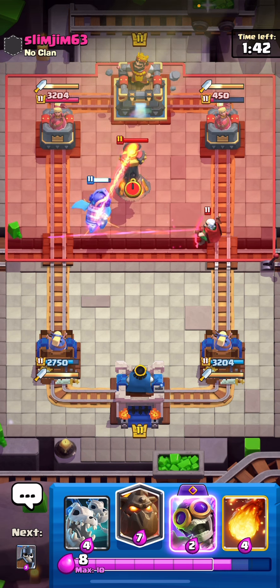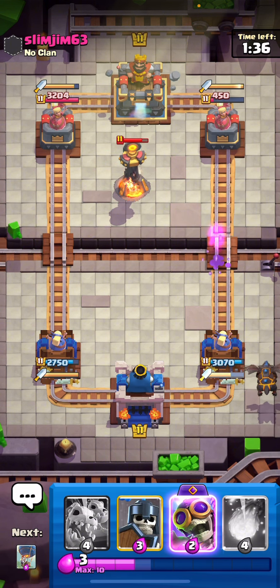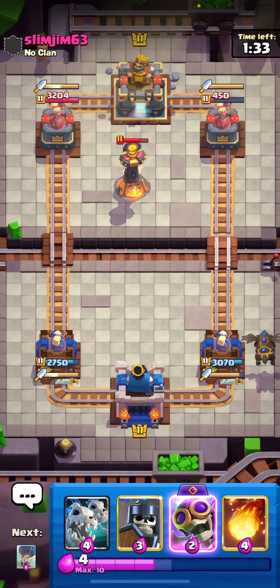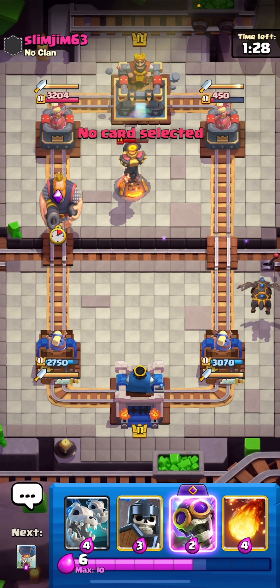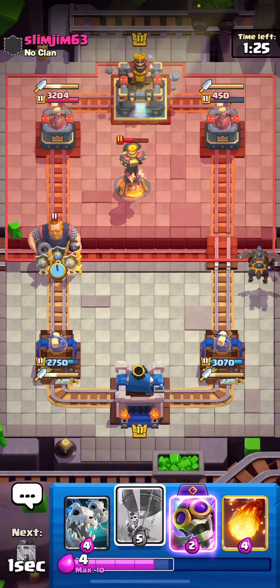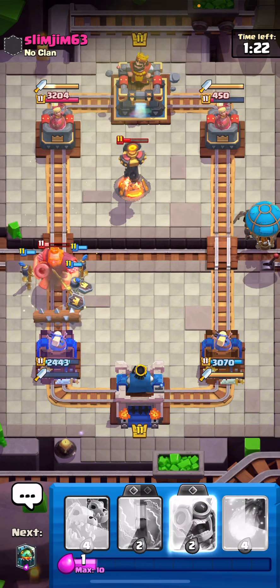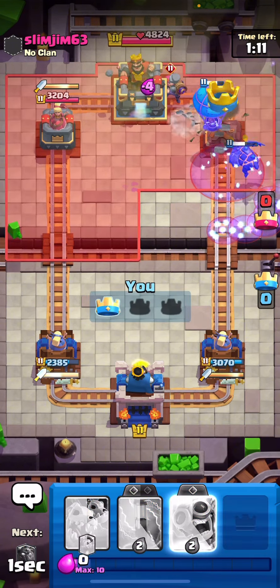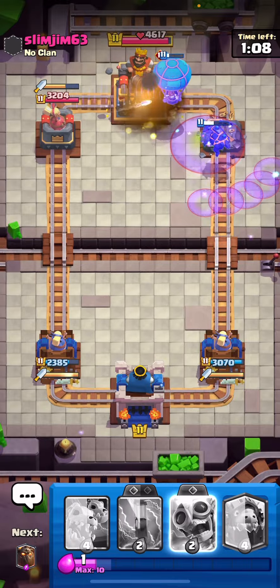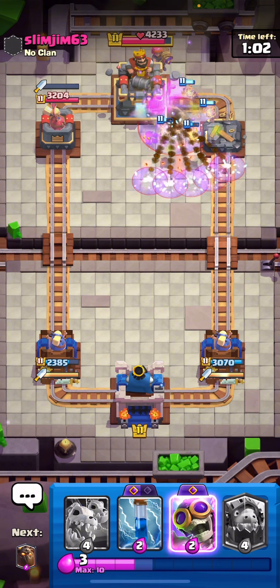Let's see if he goes anything on offense. He has three air counters - there's RG, that's interesting. Log doesn't take him out. We are pushing right here, I think he's back to Evo Cracker. Please die, Inferno Tower. I just missed the Fireball. See, this is what happens when I play Beatdown - I just turn into the average Beatdown player and I just miss spells all the time.